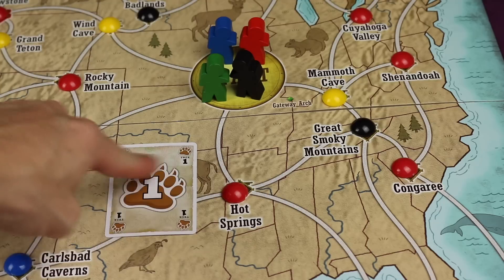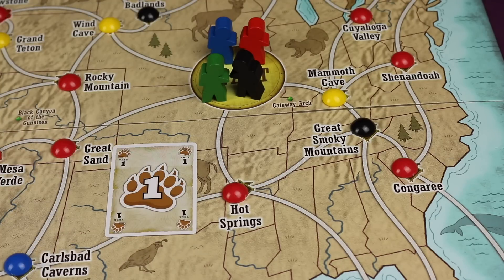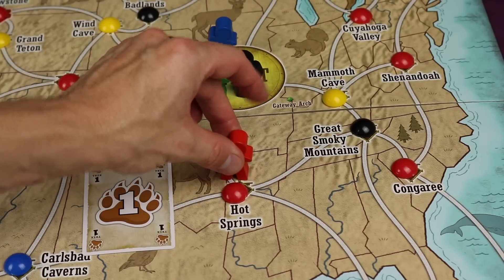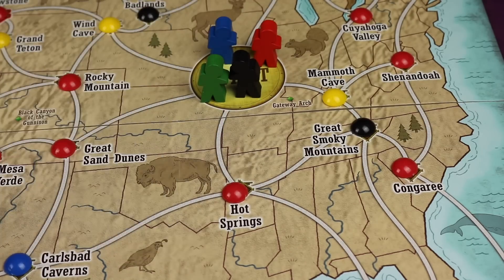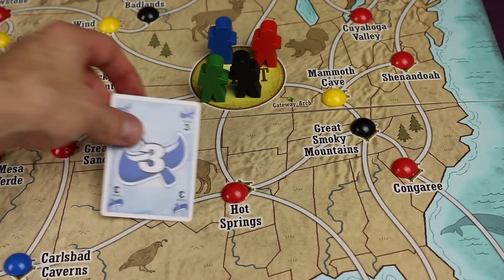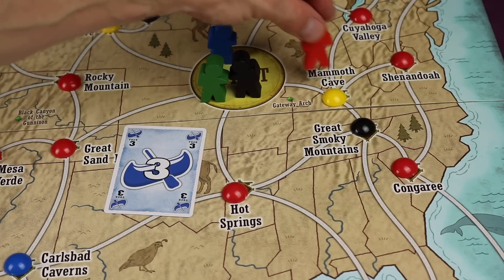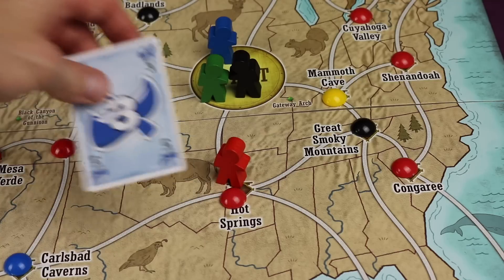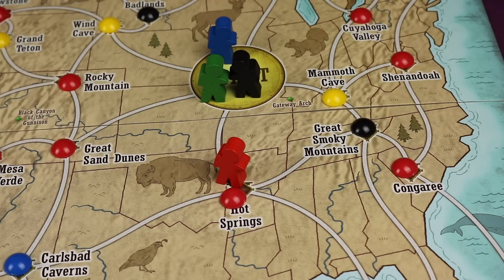When moving, only the number matters — not any of the icons on the card — so I could discard a card and move one spot right there. However, maybe I didn't have a one; maybe I had a three. What I could do is go one, two, three just like that. I normally wouldn't want to waste a card like that, but sometimes you might need to.